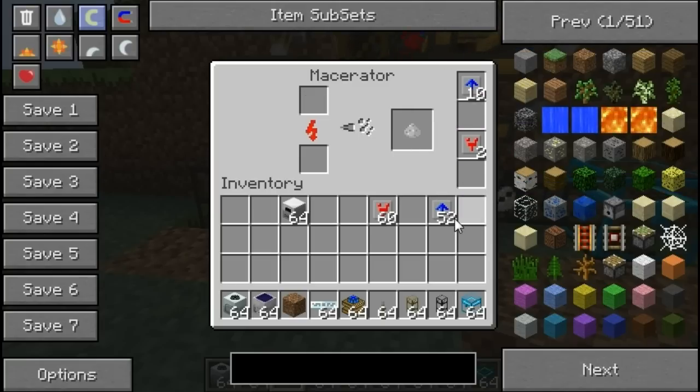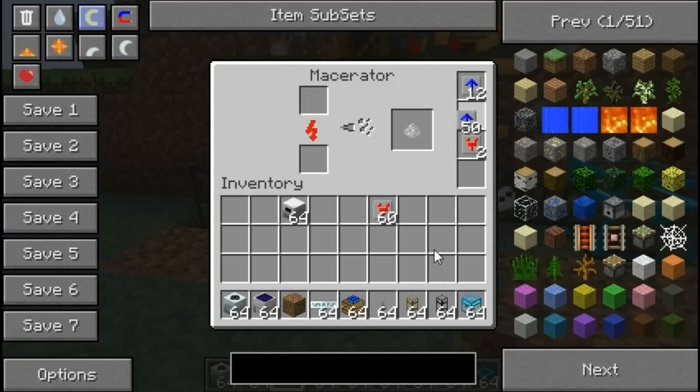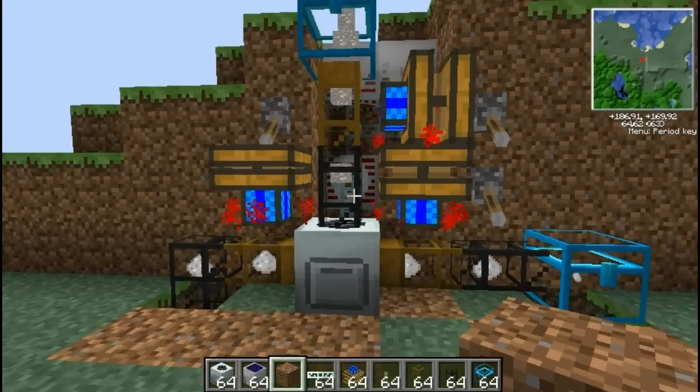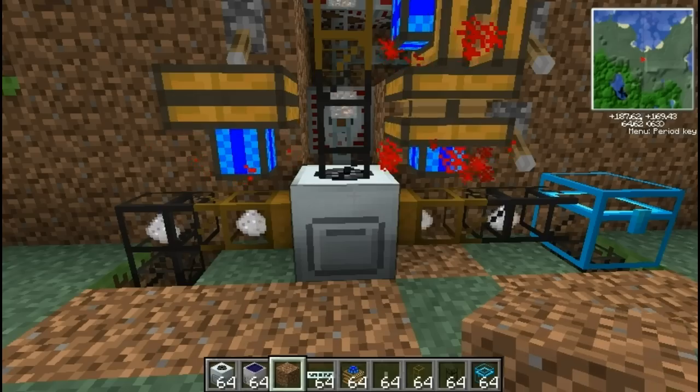There we go, 10 works too. Try 11. So you've just got to play around with these overclocker values. 11 works. Maybe 12. The faster the better I suppose. So we'll just leave it at 12. This double output splitting will hopefully fix that up a little bit.